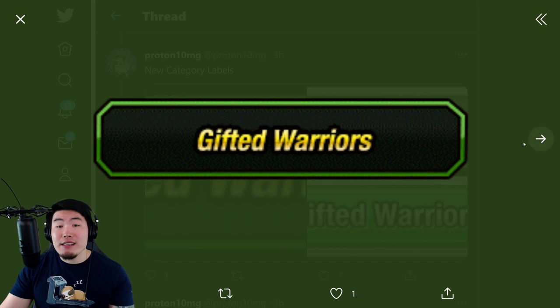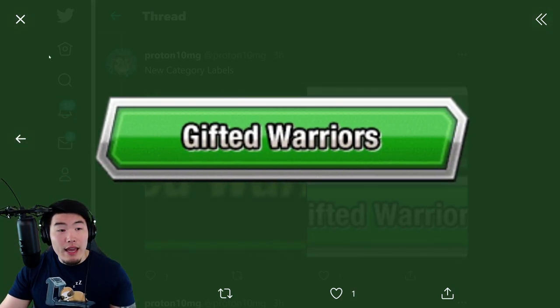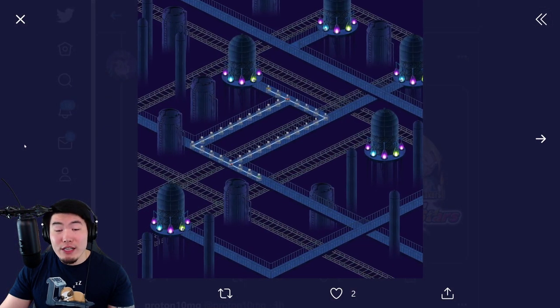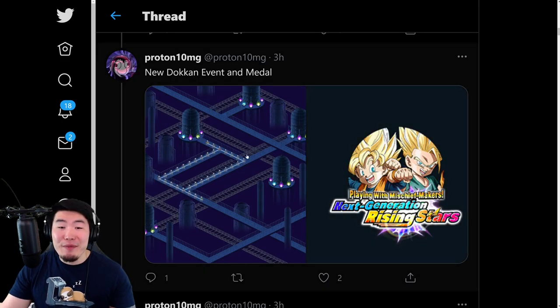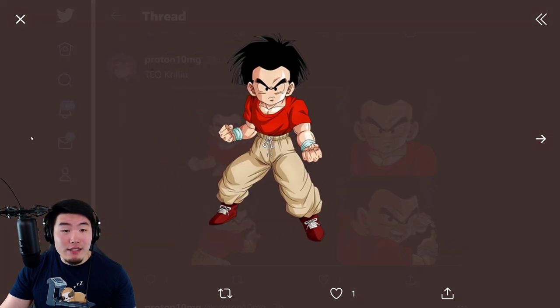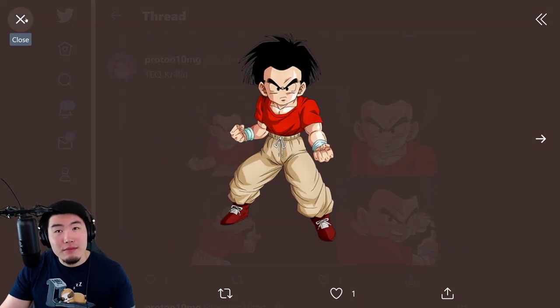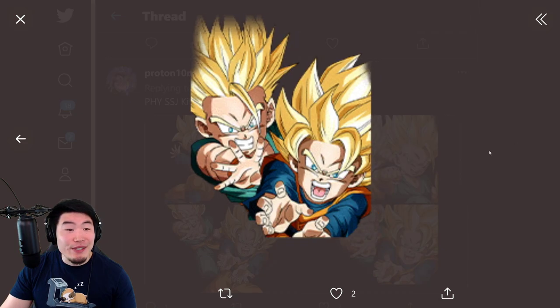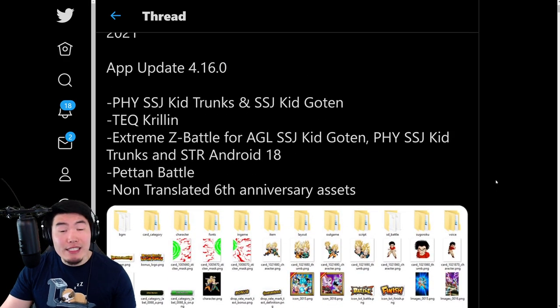And then we're getting a new category with the next celebration — it's Gifted Warriors — and obviously it's going to be led by these kids right here: the PHY Super Saiyan Goten and Super Saiyan Trunks. Shout out to iSeriously for leaking that a couple of days ago, so at this point most of us should know that is the next Dokkan Fest on Global. And here is the TEQ Krillin, which is going to be the side unit for the Goten and Trunks. That's going to be the next Dokkan Fest banner — dropping in about six to six and a half days, so around June 1st or 2nd.